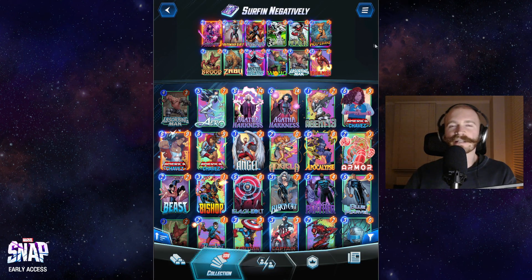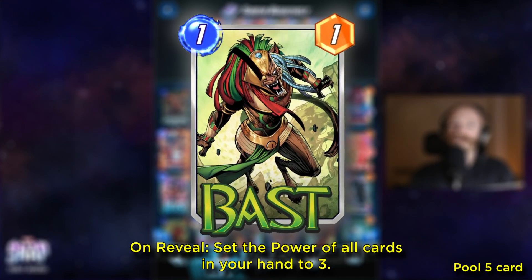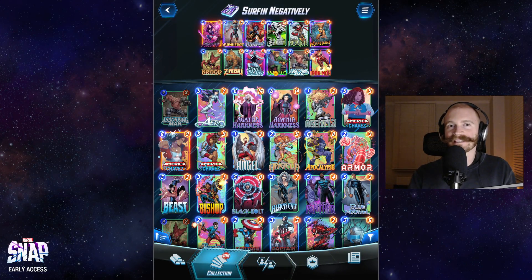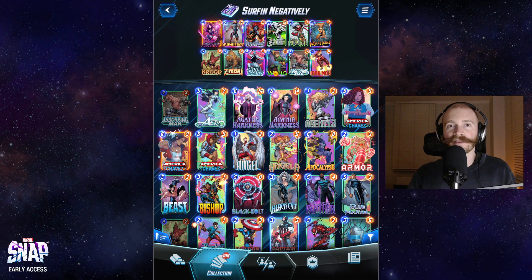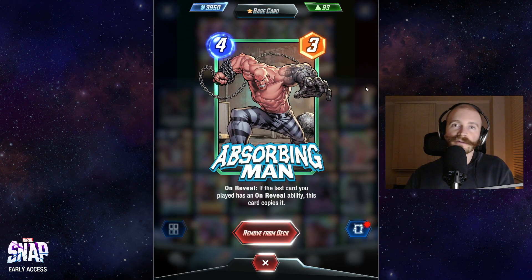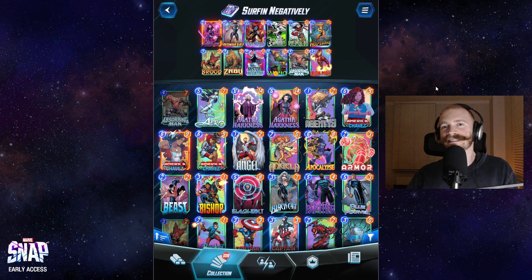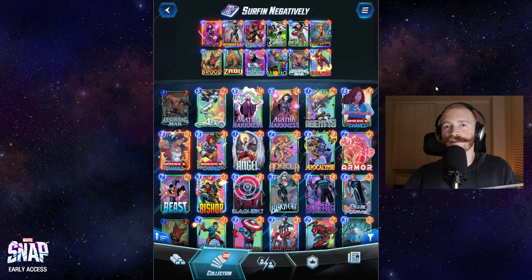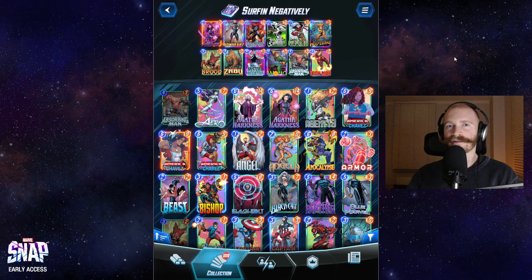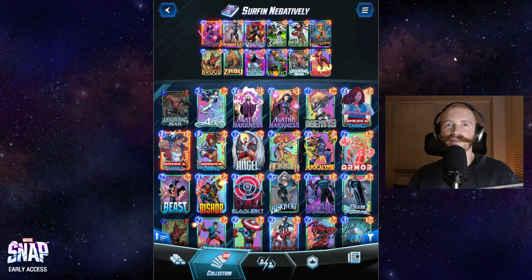The other card I would really like to fit in is Bast, but I don't have Bast yet since it's a Series 5 card. Keep in mind that a Series drop is coming up soon at the end of this month — that means Bast will go from Pool 5 to Pool 4 and Absorbing Man will go from Pool 4 to Pool 3. So this deck should be much more accessible to those who don't have Absorbing Man yet. I may also do another video on this deck after the Series drop when I'm able to get Bast.